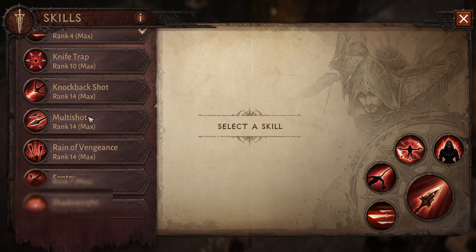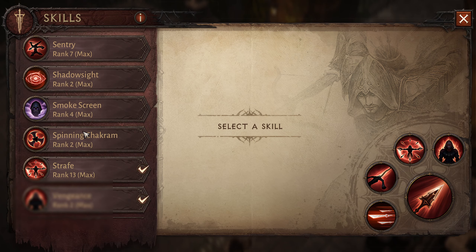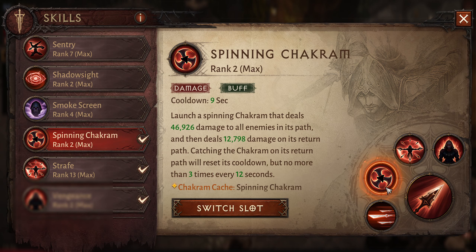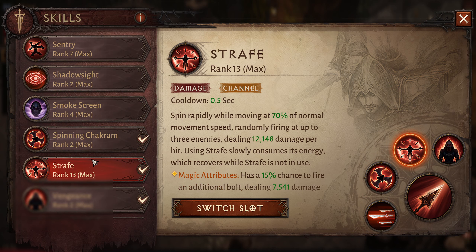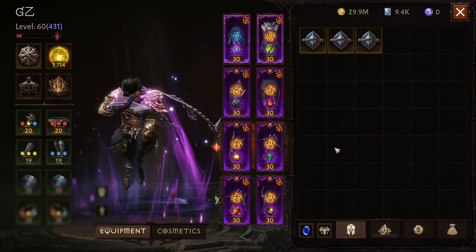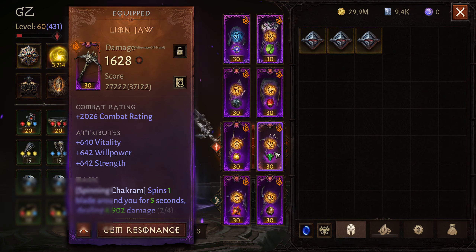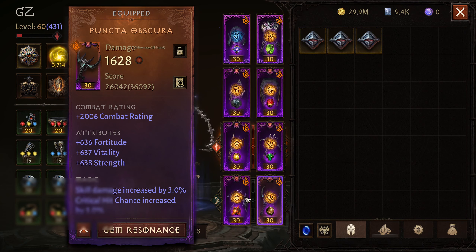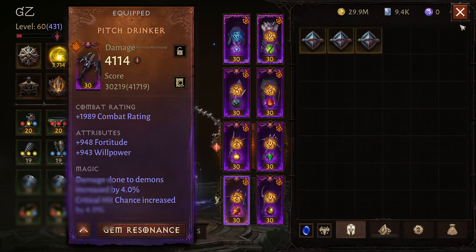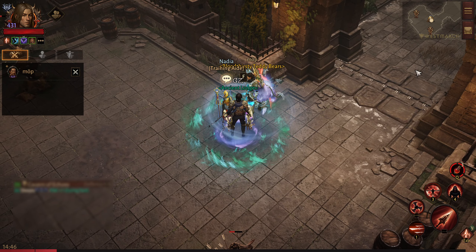Anyway, let's equip ourselves with the skills. We have spinning chakram here, then we have impale, and we can still have one more skill — but do we have a good option for that? That is the real question. I don't think we have any great option to use that red slot.